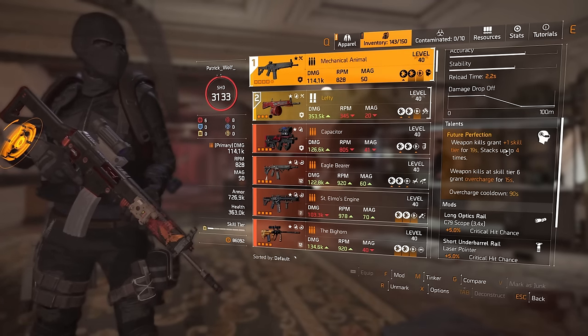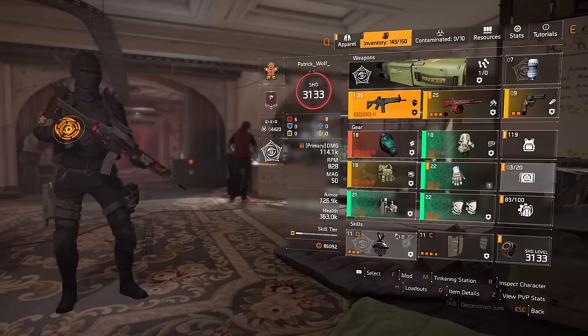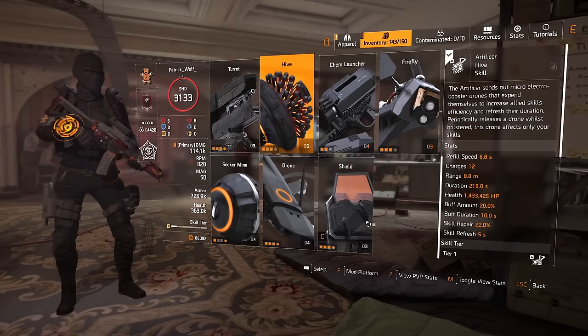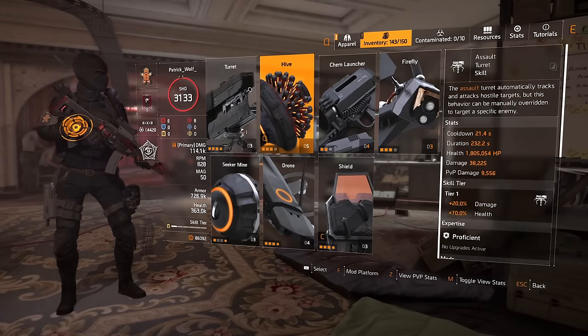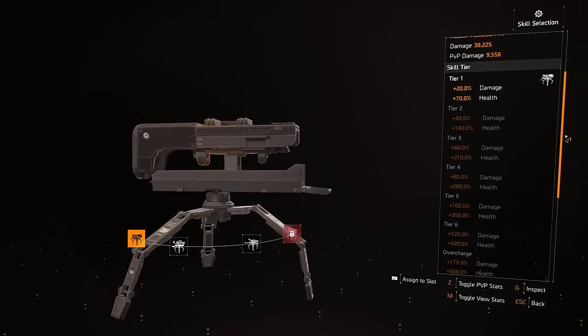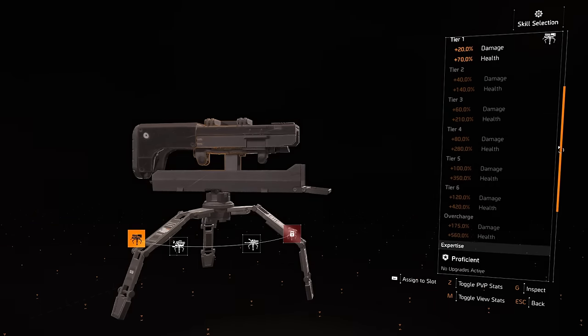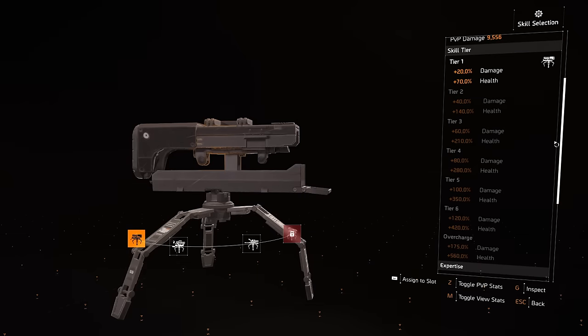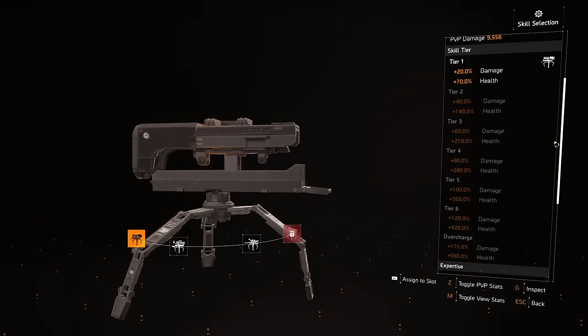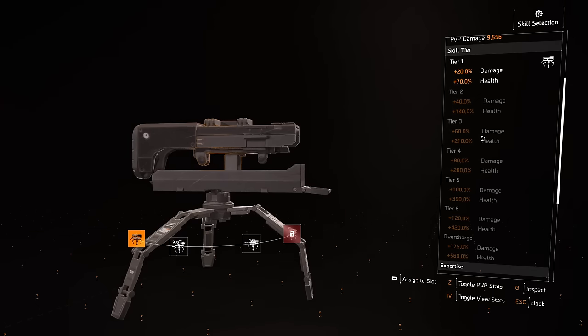It also depends on which skills you choose though. If you're going to go for like a Striker Drone or a Turret, you've got to keep in mind that if you just stack skill tiers, it doesn't scale as well as some other skills. That's why I haven't chosen to showcase the turrets and things like that, but you can definitely do that. You can use an all-red build and have up to tier 5 skills, which is immense, using Technician Specialization and stacking them up.